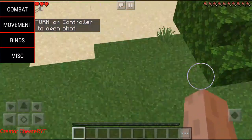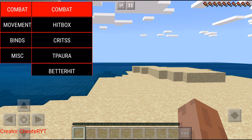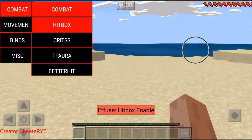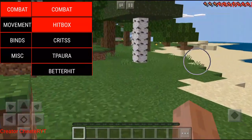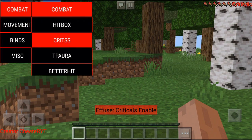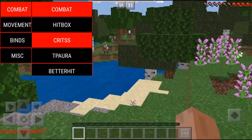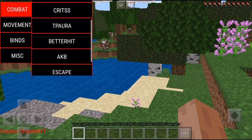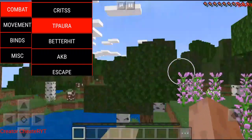Let's check out the mods. We're going to open the Combat mod menu. Look at all this stuff — we have Hitbox, which basically means if you walk up to a sheep or any enemy you'll hit them in their hitbox. We also have Kritis — I'm not too sure what that does. If anyone in the comments can tell me, I would be very grateful, and I'm sure everyone else would be happy to know too.